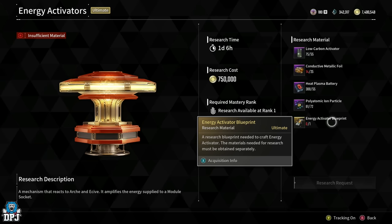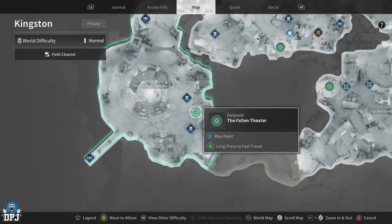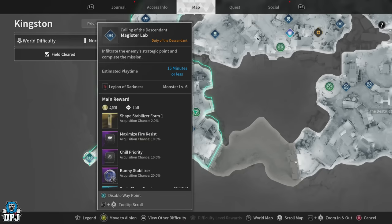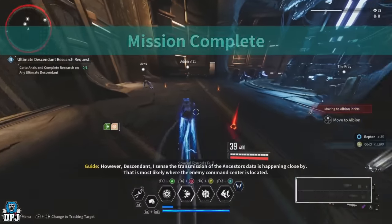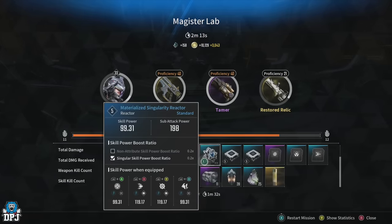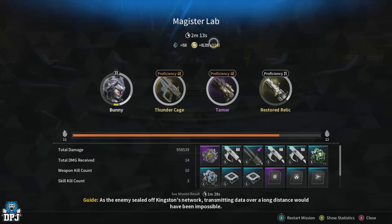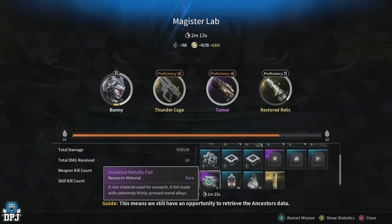The last thing you need is the Energy Activator Blueprint. The easiest way to get this is to obtain Amorphous Pattern Material 002, which comes from the Kingston mission Magister's Labs. This run takes about two to three minutes on normal mode and drops this pattern 100% of the time. Once you complete the mission you get the amorphous pattern — do it a few times to stock up.